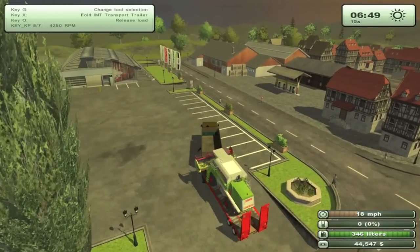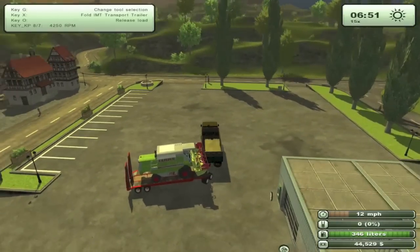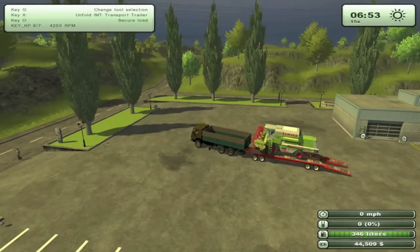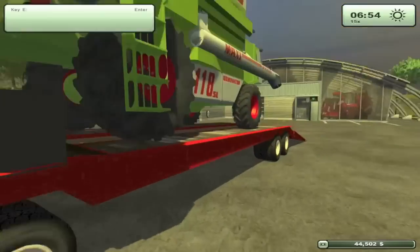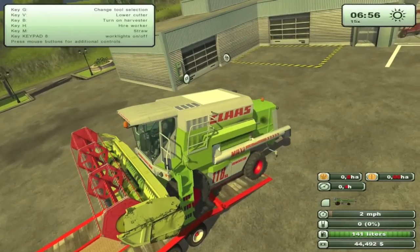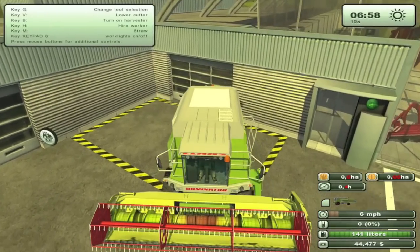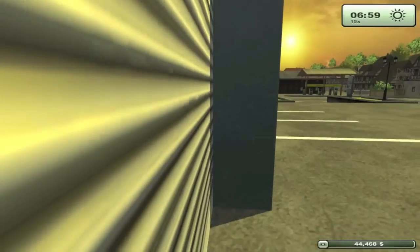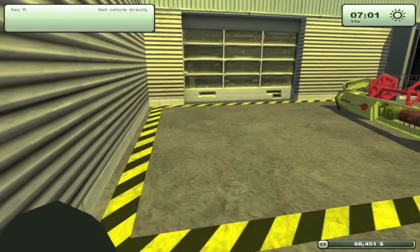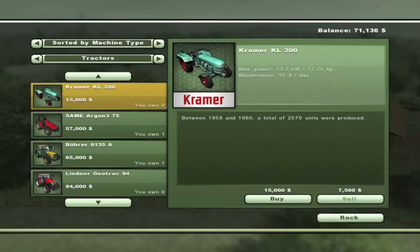I'll go ahead and see if I can turn this thing around, then open the back flap. Release the load, let's back this guy out slowly but surely — make sure we don't rip anything off. Let's back it into position. I am extremely ready to get rid of this harvester; this harvester deserves to be gotten rid of. Sell for $24,000 — absolutely. Sell for $27,000 — even better. Cool, so we have $71,000 to buy a new harvester.